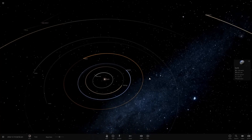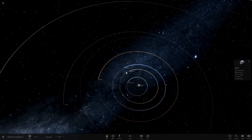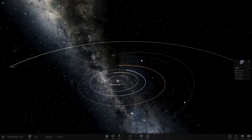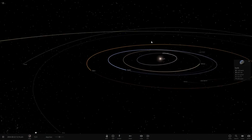Maybe the font size goes by the size of the body, because the Sun's label is much larger than Earth's. The writing actually has colors now, which is interesting. The trail render looks a little bit different too, unless I'm going absolutely insane because of the letters.